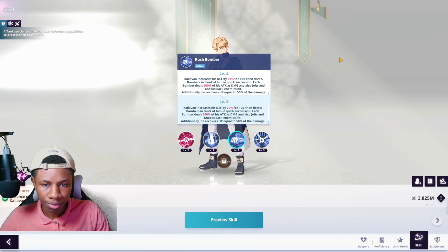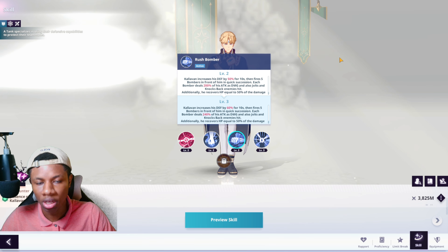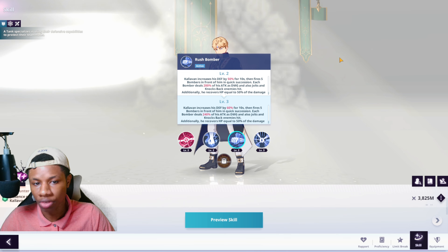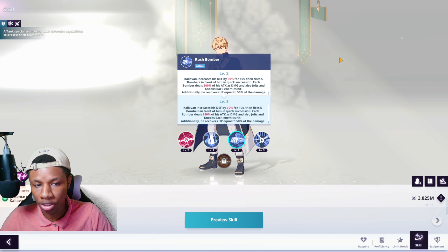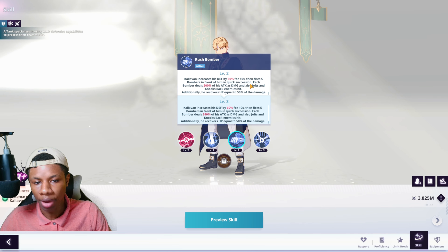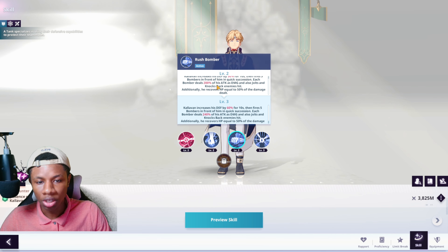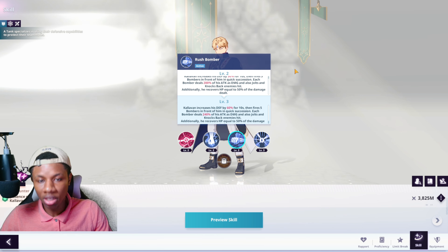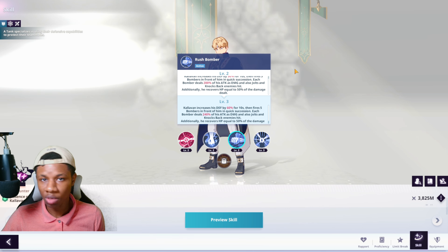Moving on to his active skill, Rush Bomber: Calivon increases his defense by 50% for 10 seconds, then fires five bombers in front of him in quick succession. Each bomber deals 200% of his attack as damage, jolts and knocks back enemies hit. Additionally, he recovers HP equal to 50% of the damage dealt.